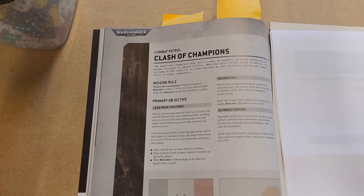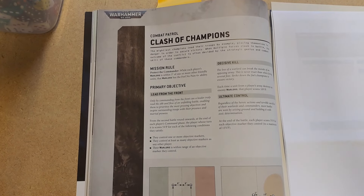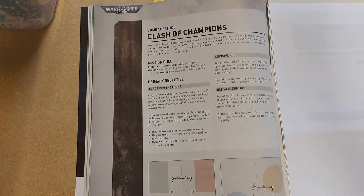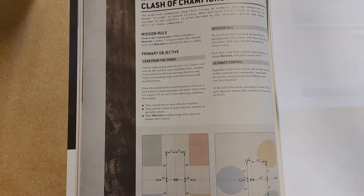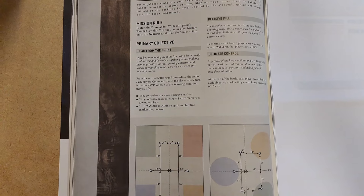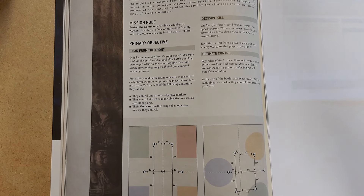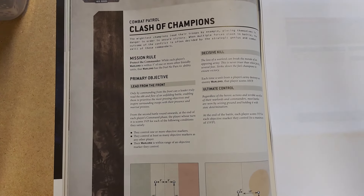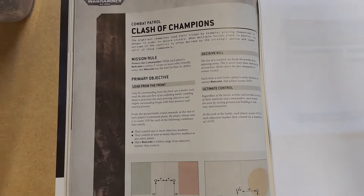The mission today is Class of Champions — basically a Protect the Warlord-style game. The mission rule is Protect the Commander: while each player's Warlord is within three inches of one or more friendly units, that Warlord has the Feel No Pain 4+. The primary objective is Lead From The Front: from the second battle round onwards, at the end of each player's command phase, the player scores five victory points for each of the following they satisfy: they control one or more objective markers, they control at least as many as any other player, and their Warlord is within range of an objective marker they control. Decisive Kill: each time a unit destroys an enemy Warlord, that player scores ten victory points.